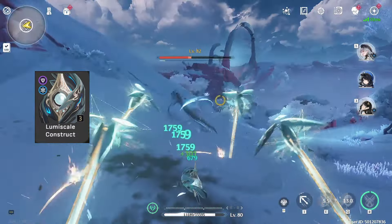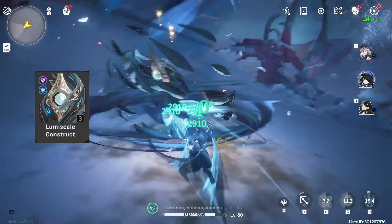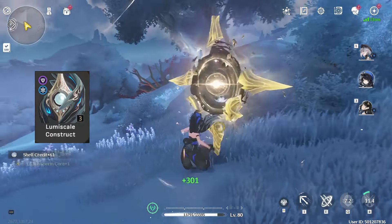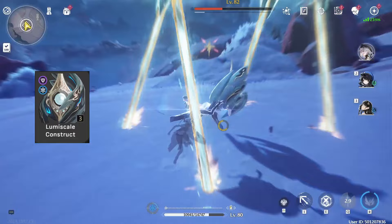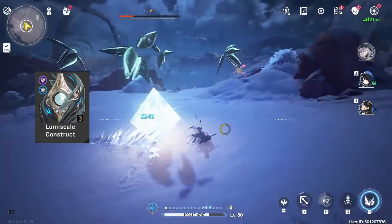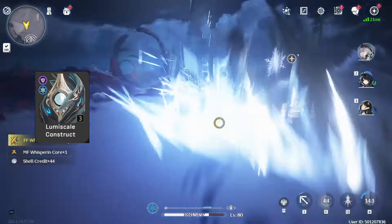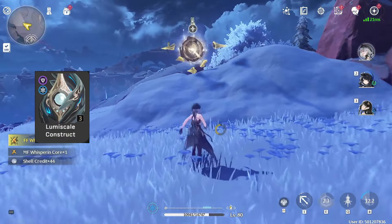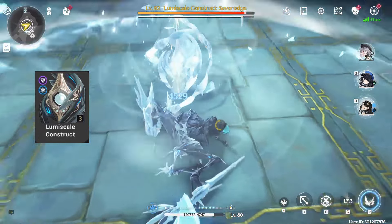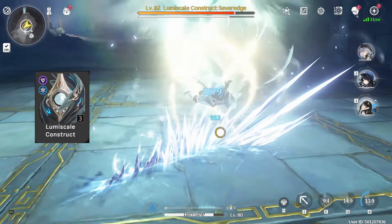Next up is the LumiScale Construct. It is the first 3-cost echo that can give both the Glacial or the Lectro Sonata sets. Finally, Electro characters can get a third 3-cost echo to farm like the other elements, so this is amazing as well. Unfortunately, there are only about 7 of these on the map per day and they don't spawn with other echoes. What makes it worse is that some feel very challenging — almost like a semi-mini boss — and one of them is in a very difficult location. In my opinion, these are only worth farming for your Electro characters.